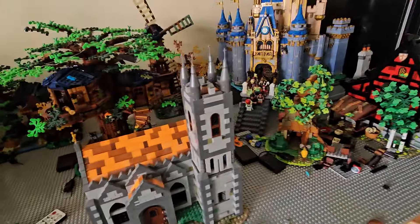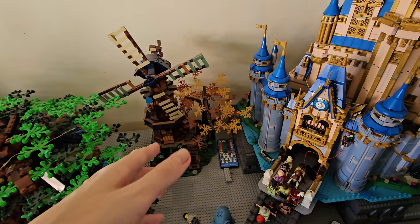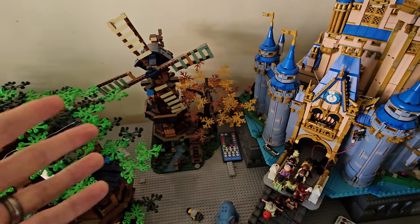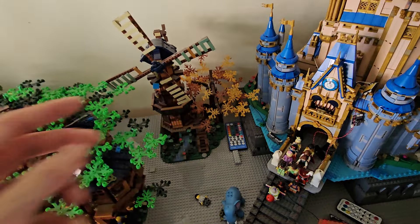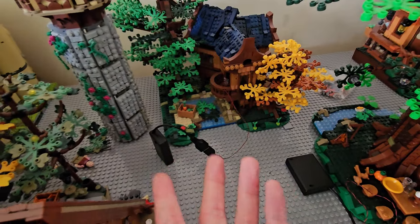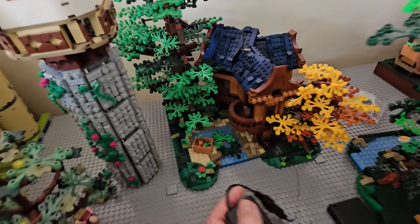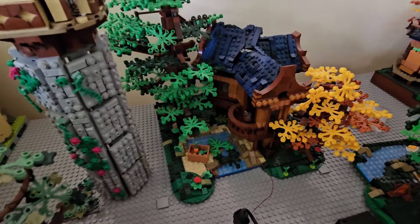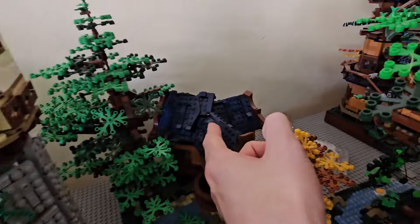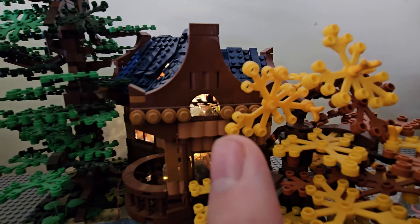We've still got the windmill in the same location — that will be having a couple of lights in there itself, which I'll sort out, maybe ready for the next update video. It's just going to be a couple of strip lights. We also have the family cottage or cabin — I think it's the family cabin. It's got subtle lighting with a couple of strip lights connected to a battery box. There are two layers of strip lights on the roof section.